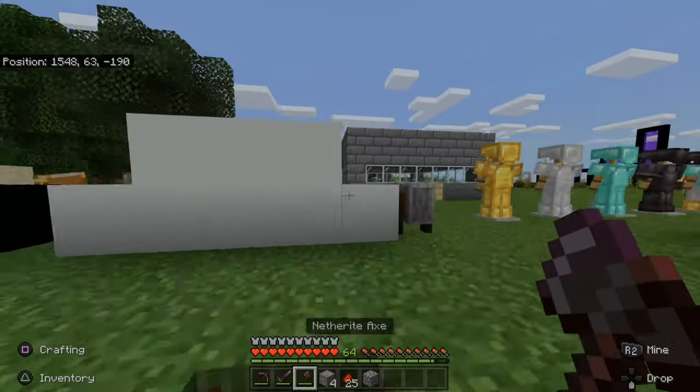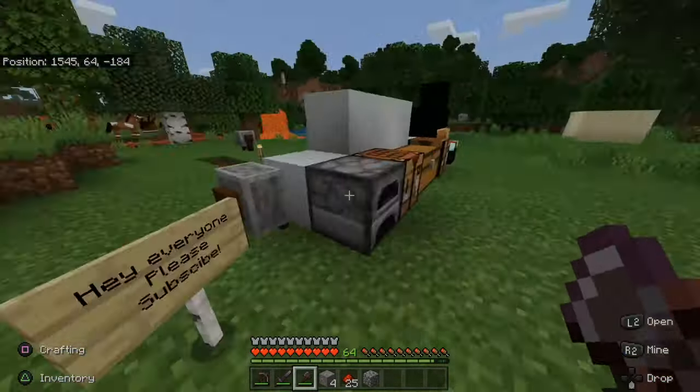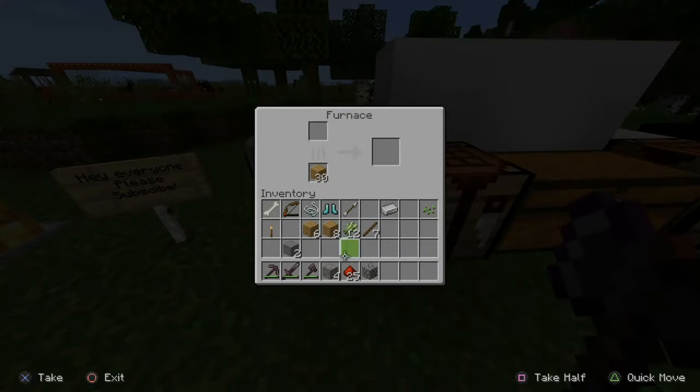Now let's go over to my furnace and place the iron ore into the furnace and press L2 on it and put it on top. Then put your fuel source on the bottom like wood planks, wood logs, or coal and let this make iron ingots.